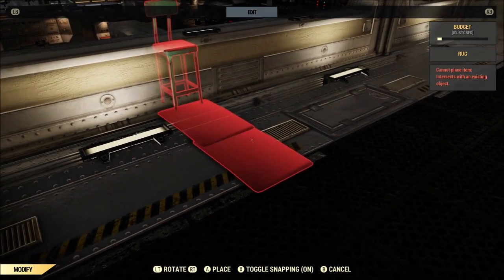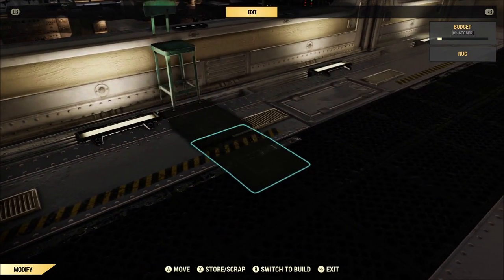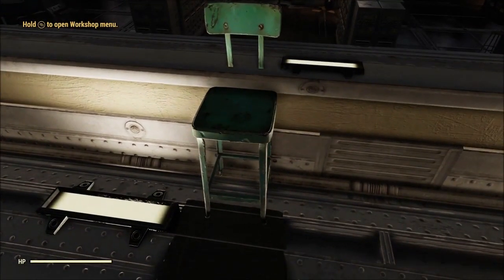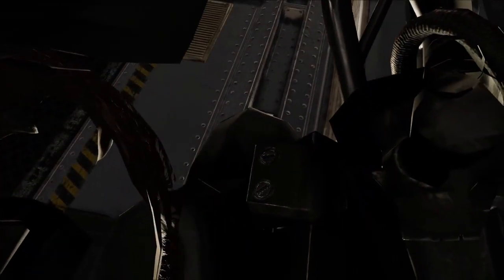Position the chair just barely in the wall, because if you put it too far in you're not going to be able to activate the chair. Looking back on this now I may actually be able to eliminate one of the rugs, but it works the way it is so I'm just going to keep it that way for now.